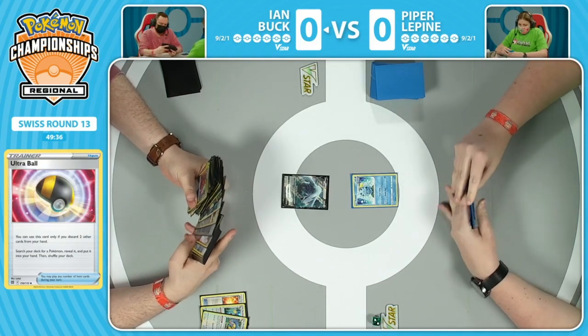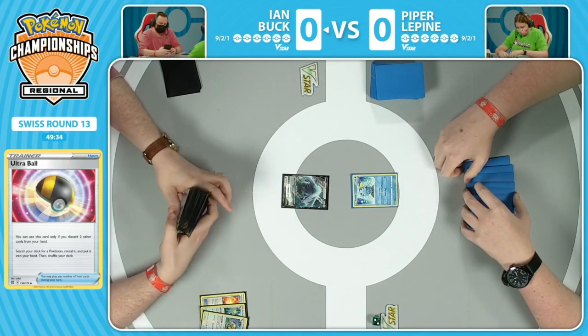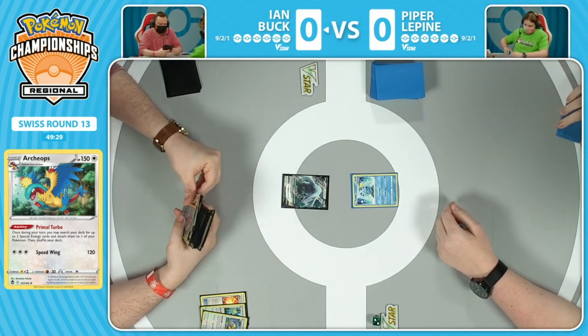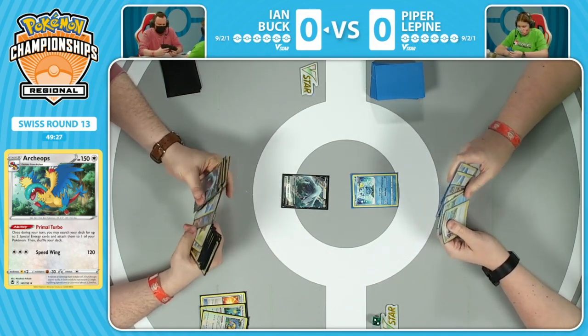That's an Ultra Ball for two Archeops. That is how you play Pokemon, ladies and gents. Ian Buck starting off very strong there. Absolutely. Archeops going straight to the discard pile there. That is a very powerful first move. In Piper's position now it's like, well, there's that.